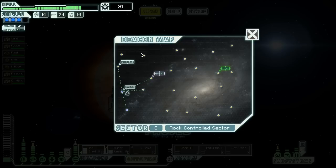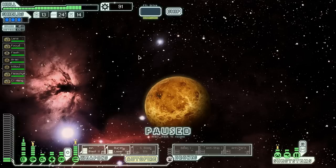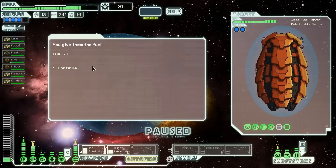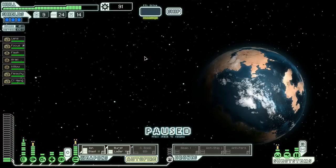There's another beacon nearby — let's go here, there, and there on the way to the exit. We find a civilian ship that just jumped in — they inform us they're out of FTL fuel and can't jump. We give them three fuel and they give us some sector scans in return. Our map is updated — good thing we didn't try to jump to one location, as there's a sun there. Let's jump over to this beacon next.